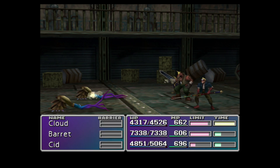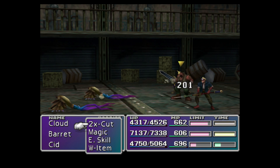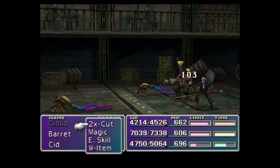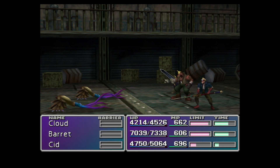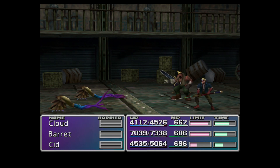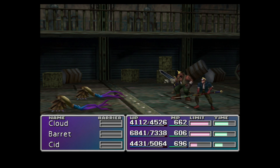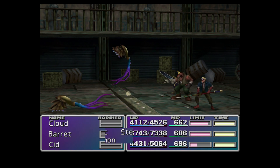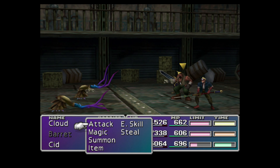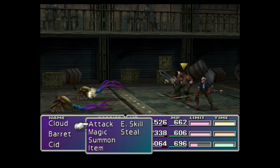Attack Barret, please. They're attacking Cloud and Cid again. There you go — maybe two or three more attacks. Just go for Barret. There you go. Maybe one more.